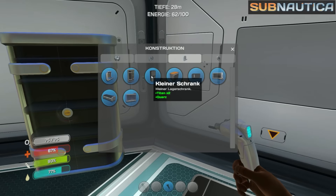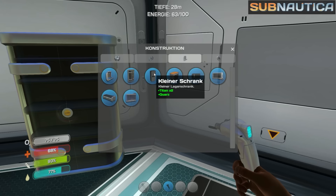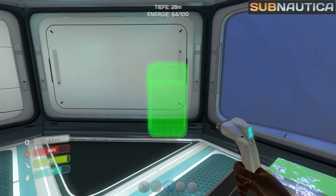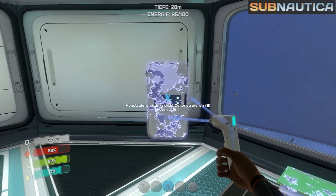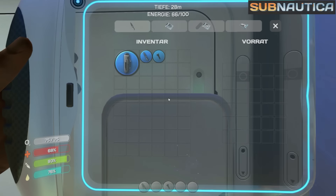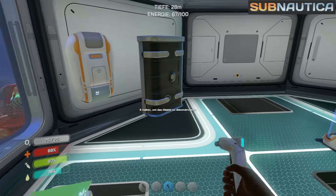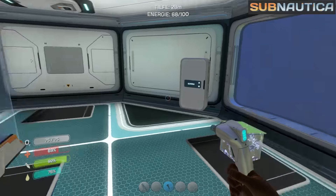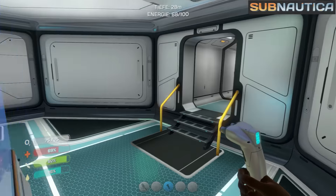Was brauchte man für den Schrank? Glas, auch Glas, mal wieder Glas. Einen kleinen Schrank – wie sieht der eigentlich aus, hat der dann weniger Platz? Wir haben noch einmal Quarz, deswegen baue ich den mal, um ihn uns anzugucken. Mach auf – ist der jetzt kleiner hier? Kommt mir gar nicht kleiner vor, na, vielleicht etwas. Ist ja auch egal – jetzt haben wir noch einen zweiten Lagerschrank.